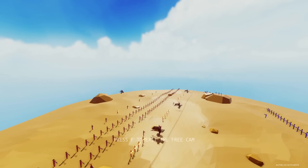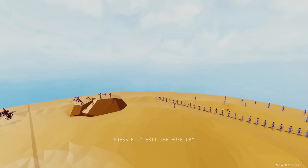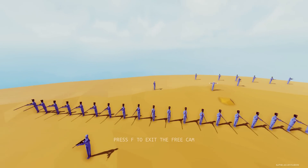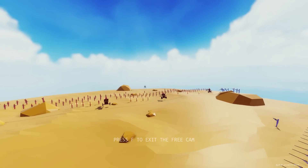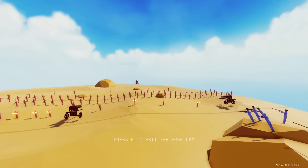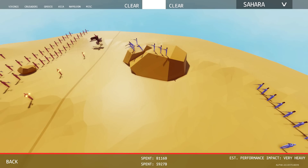We have the Battle of Geonosis. On the right are the Republic forces. We've got a few Jedis back there as well as a lot of clone troopers — clone troopers representing muskets. This one is brought to you by Leon Kennedy 21. Thank you for the suggestion, and thank you everybody for voting. You guys are awesome. And on the left, we've got a massive formation of droids. Let's jump right into it.